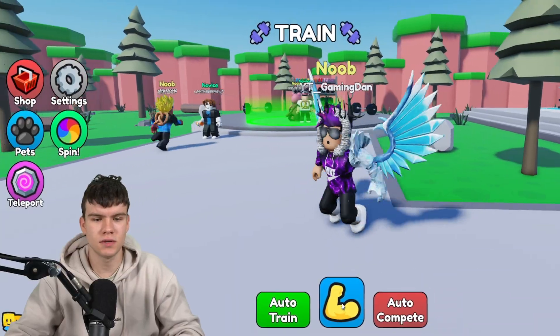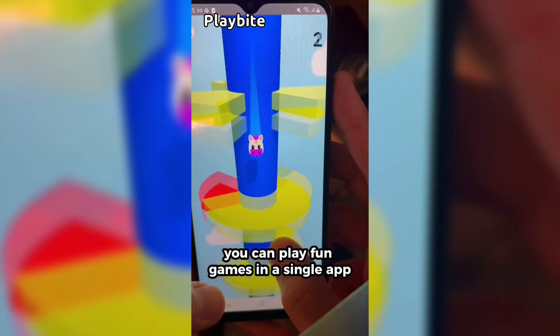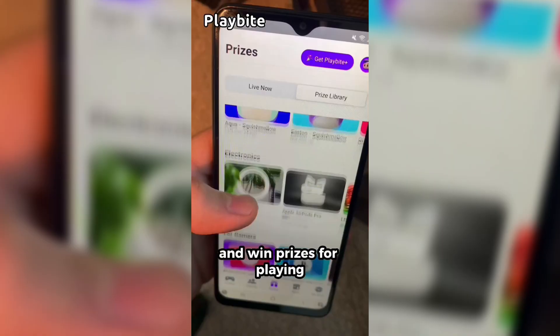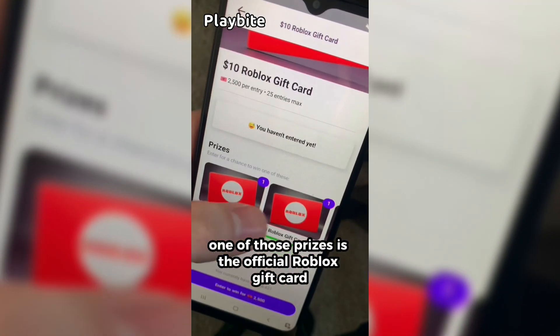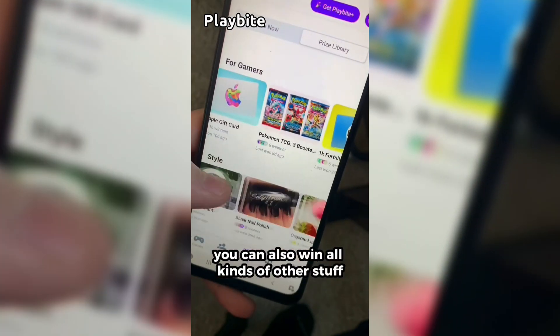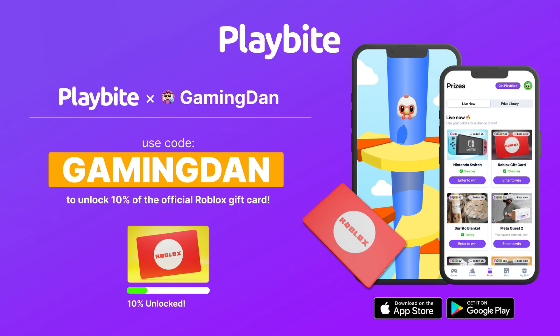If you're ever in need of Robux, go ahead and download this app called Playbite. It's like an arcade on your phone — you can play fun games in a single app and win prizes, including official Roblox gift cards, electronics, snacks, and fidget toys. Download Playbite today via the link below and use code GamingDan to be 10% of the way to earning your first $10 Robux gift card.